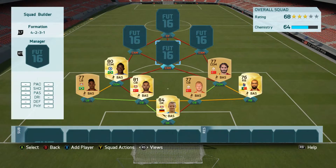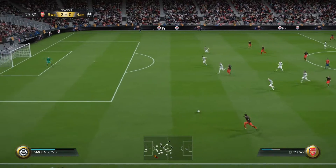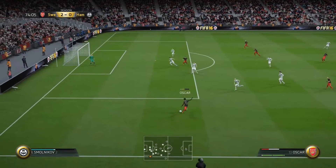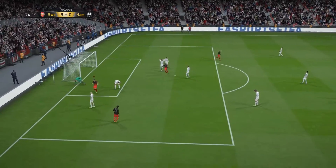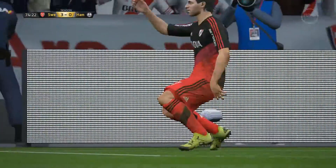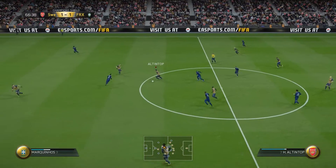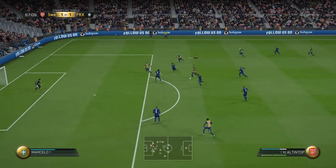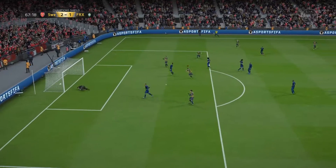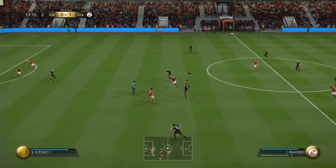In the central defensive midfielder spots we have Ramirez and Outintop. The CDM partnership was brilliant — Ramirez has high-high work rates and Outintop has medium-high work rates, so Ramirez pushed up while Outintop stayed back a little bit. That is exactly what happened: Ramirez was helping out with the attack whilst Outintop was still staying back, breaking up opposition play.